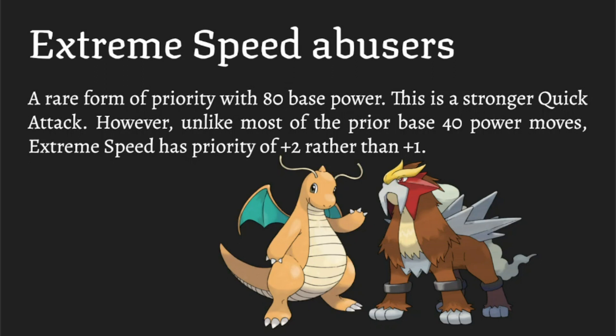Dragonite and Entei are probably the primary Extreme Speed abusers. Dragonite has access to Dragon Dance, and you know how Dragon types fear Ice Shard from Weavile — well Dragonite can work around that because Extreme Speed will out-prioritize Ice Shard. That makes Dragonite one of the scariest Dragon Dance users in the tier just because of that. For Entei, it's usually seen with Choice Band, though some run Howl with Life Orb, and that's always something to watch out for.